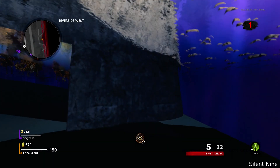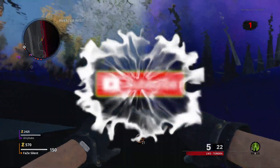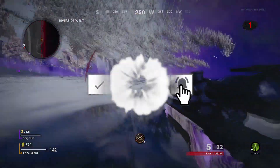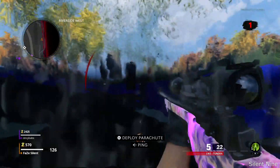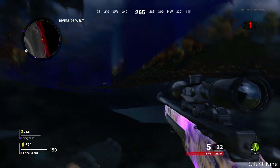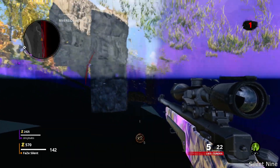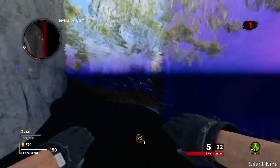Hello guys, it's Silent9, and today we have a video on a massive under-map glitch in Black Ops Cold War Outbreak. This is on the map that has the most buildings out of all of them. I don't know the exact name but you can see what it looks like in the background, so you guys should be able to figure out which map it is. This glitch is most useful for exploring — you can get kills under here, but it's really best for exploring because this under-map is very cool.